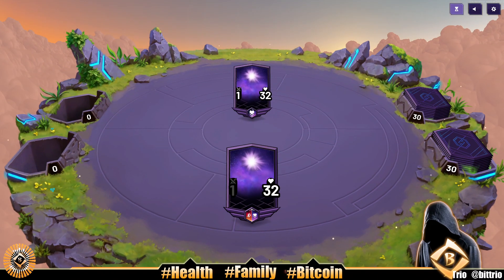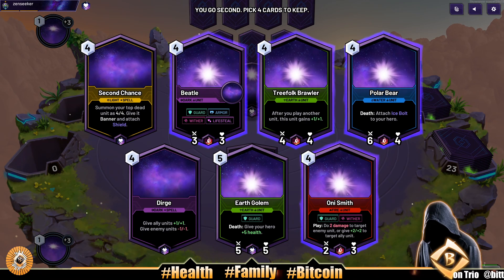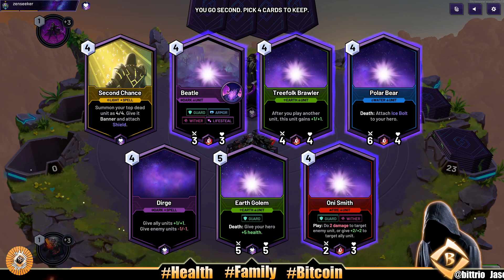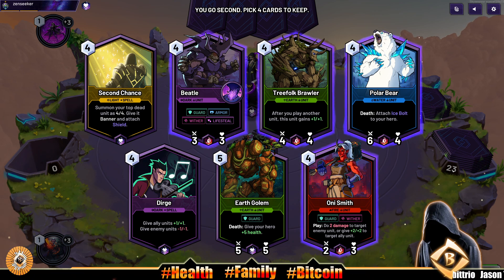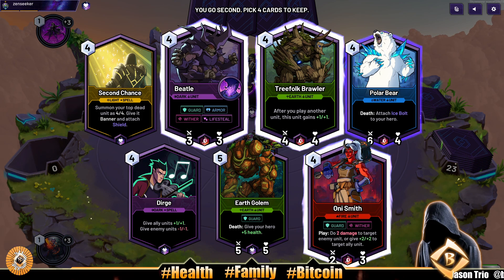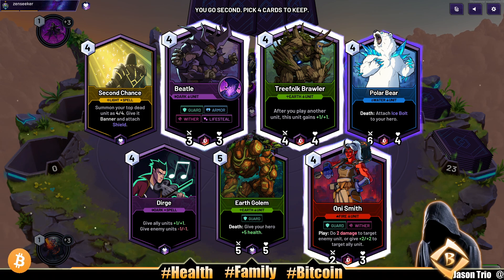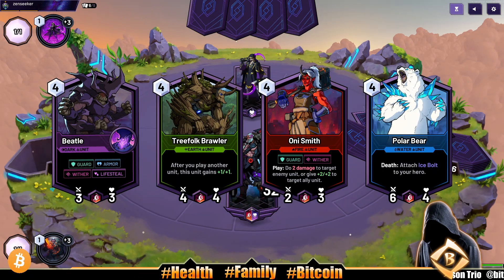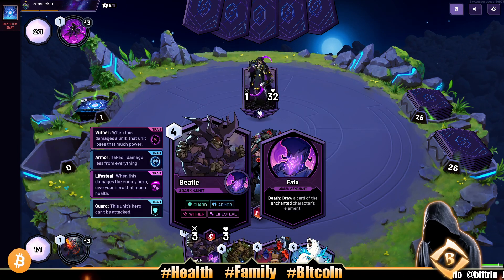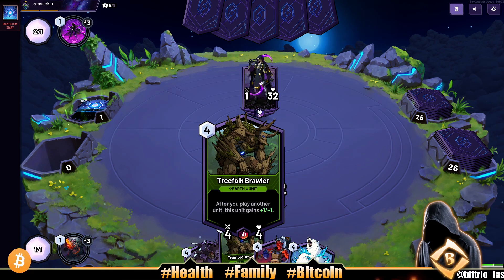Hey, what's going on everybody — into a ranked Skyweaver battle! Our strength-heart deck up against mono heart. Here we go with our four-drop team and we're getting a lot of four drops. Do we want second chance, pre-folk brawler, Toni Smith, beetle? Second chance is good in the late game, so let's just get a polar bear. If we can get second chance on a five or six drop it's better than forcing it on a four drop. We'll just go with all fours.